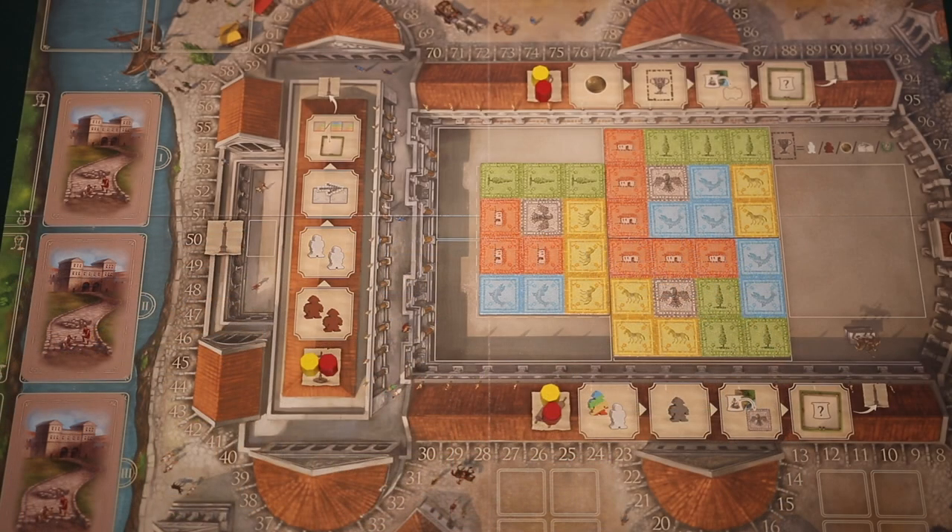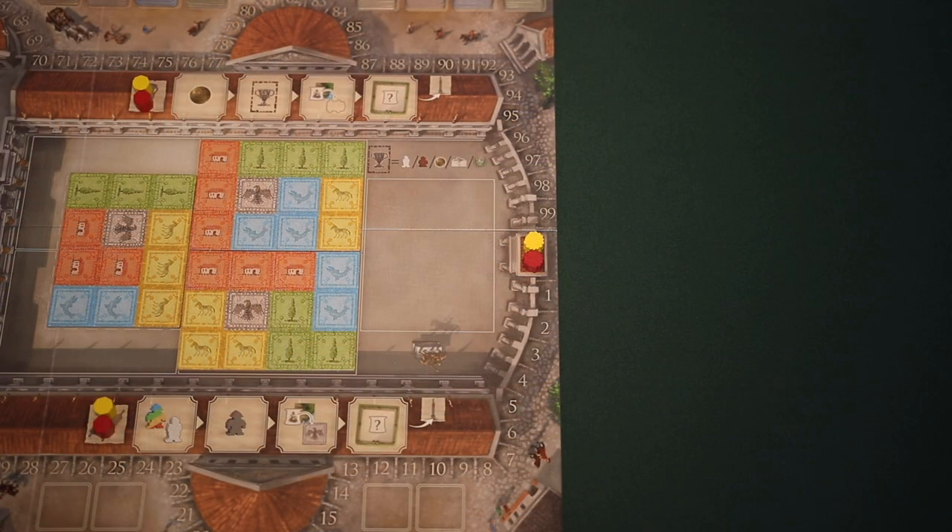Next, each player will take one of their four markers in their player color, and place them in the first space of each of the benefit tracks. Then, each player takes the victory point marker in their color, and places it in the zero space of the victory point track.